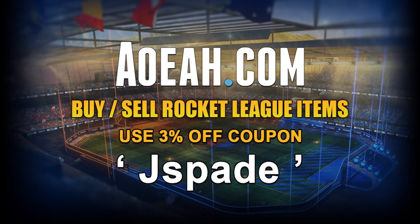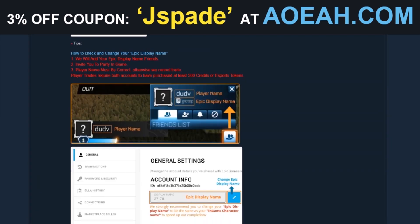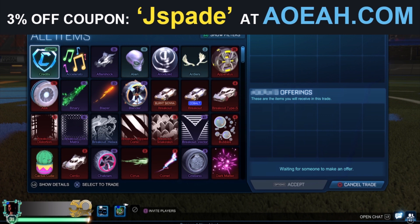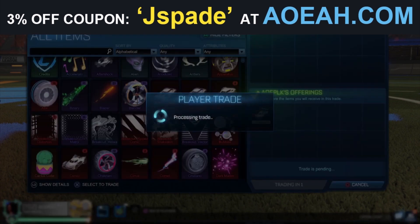Before we start today's video, I'd like to thank AOA.com for sponsoring this channel. AOA is a third-party website that buys and sells all Rocket League items including credits and blueprints. Use coupon code JSPADE to save 3% at checkout.